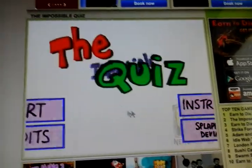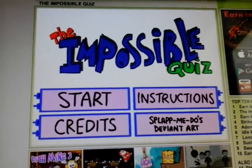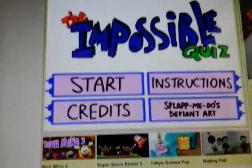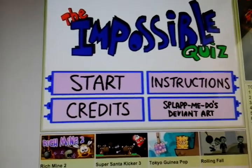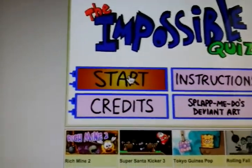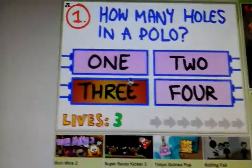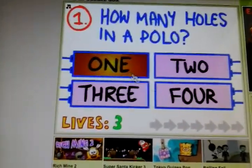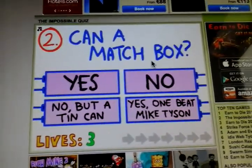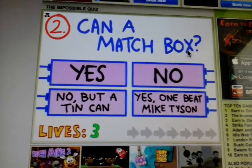Slap my dual presents. I better turn it down a bit. So start — how many holes in a polo? This is four. Can I match box? This is like for idiots. Can I match box?